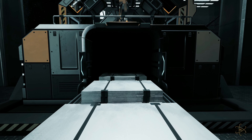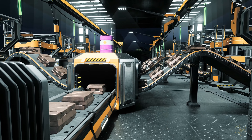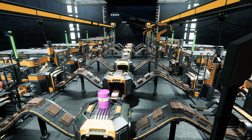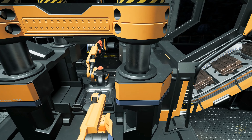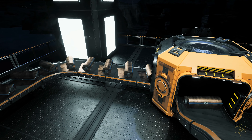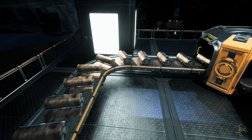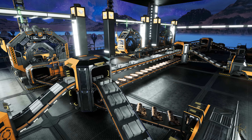Before we can see where the alclad aluminum sheets are used, another item is needed first. Leftover copper ingots are used here to create copper sheets. These 2D copper planes are created in constructor buildings with a quick stamp of the machinery. What comes out is perfectly rolled up copper sheets that are just slightly warm to the touch. The sheets are then belted to the next floor for further processing.